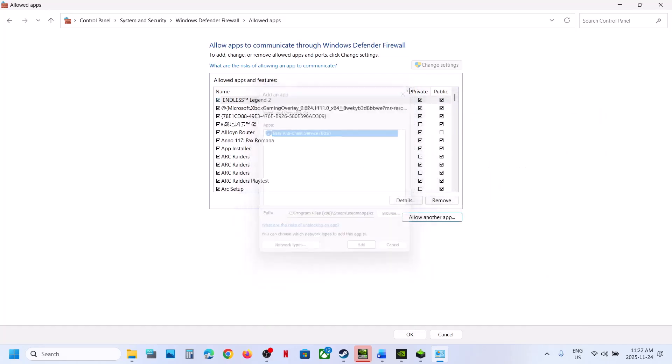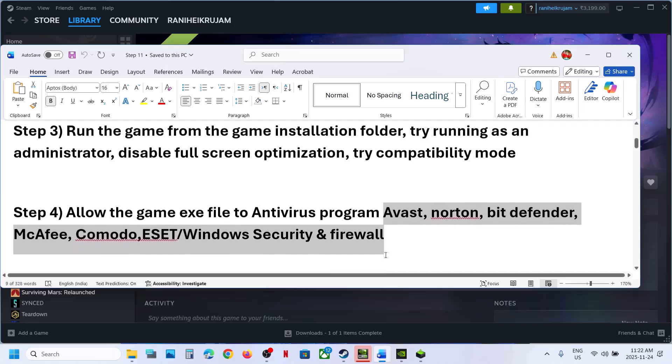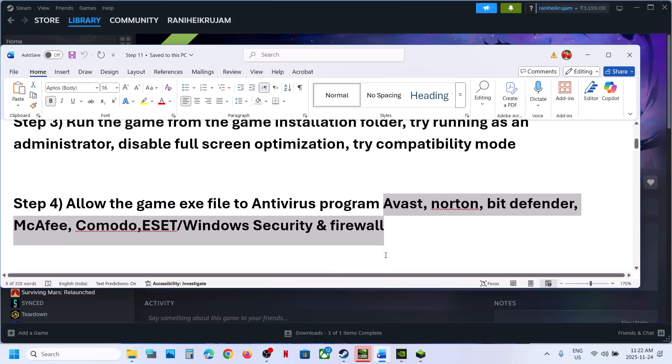Once all game files are added to the firewall, launch the game. If you have any third-party antivirus like Avast, Norton, Bitdefender, or McAfee, allow all the game exe files and the Easy Anti-Cheat exe file — or add the complete game folder — to the exclusion list of your antivirus program.